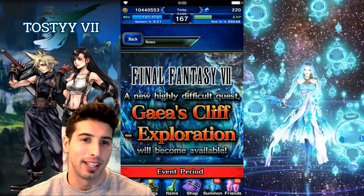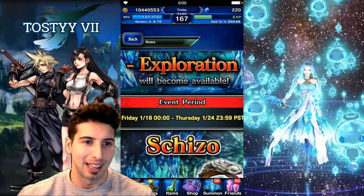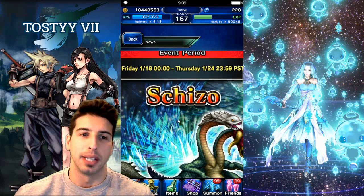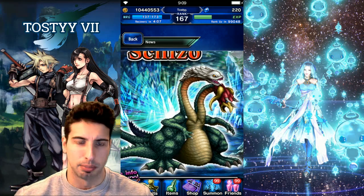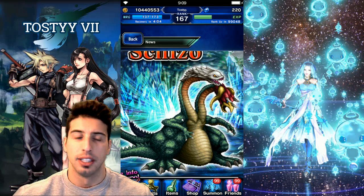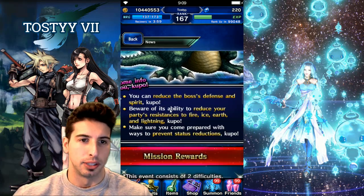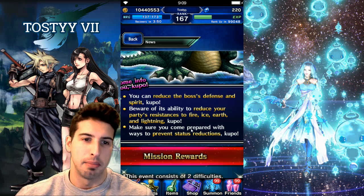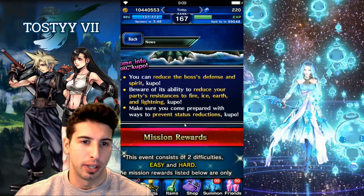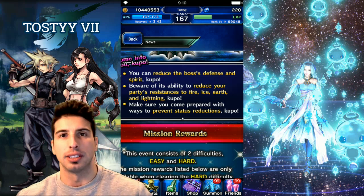First, let's talk about the Final Fantasy 7 Galbadian Cliff exploration. This thing will be live on Friday and you'll be able to fight Shizou, which if you've played Final Fantasy 7, this boss is pretty annoying. Mr. Mog says you can reduce the boss's defense and spirit. Beware of its ability to reduce your party's resistance to fire, ice, earth, and lightning, and make sure you can prepare ways to prevent status reduction.